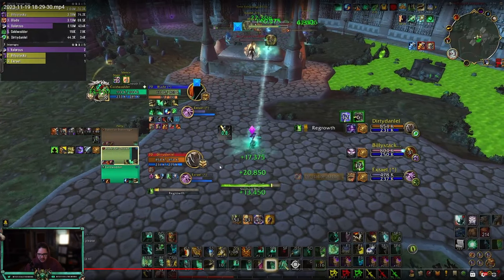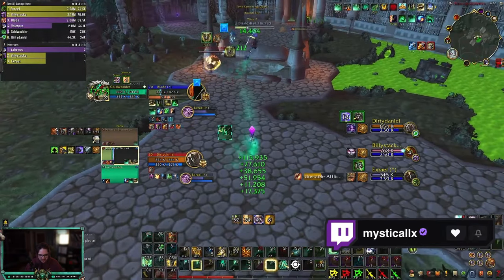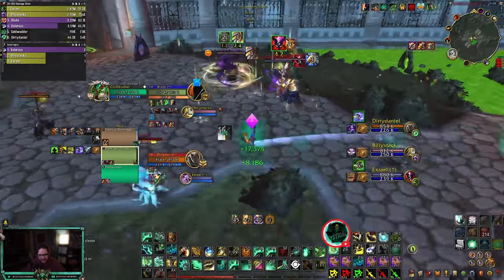Did we just Revival there? Let me see — no, okay. Yeah, this is just big healing. Good. We got the Zen Sphere out as well. I think Zen Spheres just takes so many globals to get out and maintain. That's a Wall from the Warlock — really good for you guys. Make sure you get your hots out. Perfect.